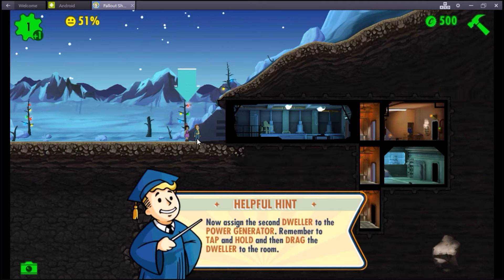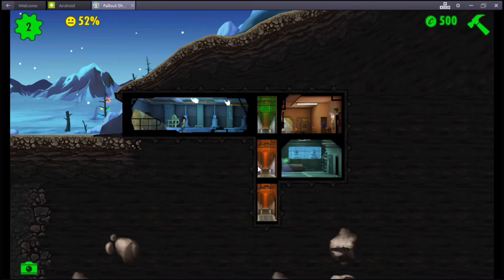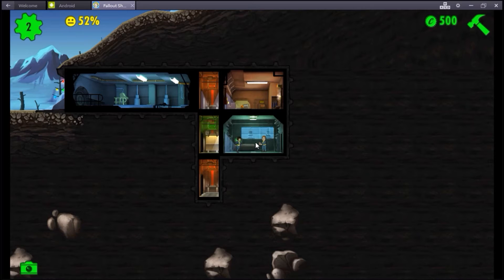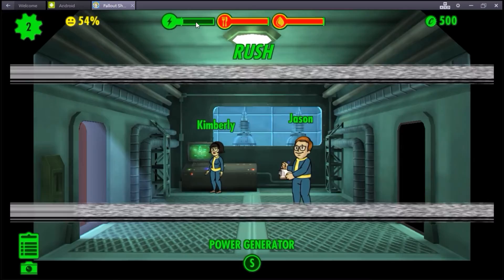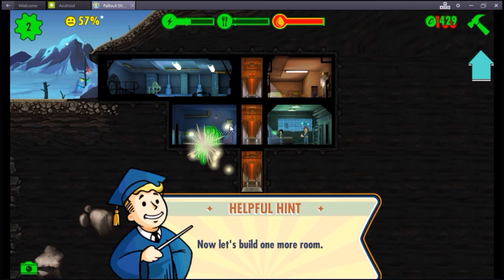I thought she was gonna be something else. Over here, let's check out what they're doin'. They put on their sweet uniforms, now they're doin' some analytical work. So we're gonna rush it and see if we can get more power up here at the top. It shows our power, it shows our food, it shows our drink, but we haven't quite got there yet. So we're gonna build a second room - we're gonna build a diner right there and we're going to build water treatment right there.